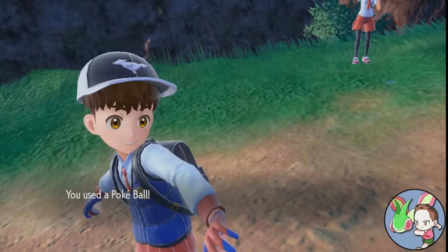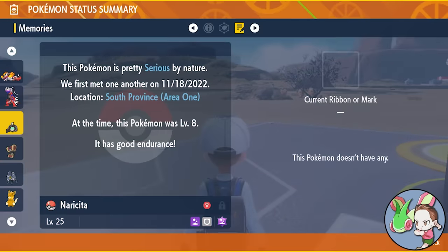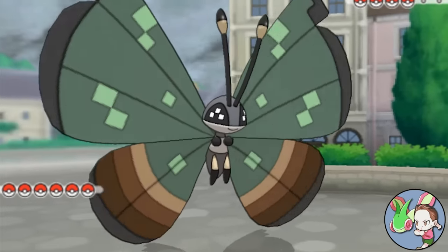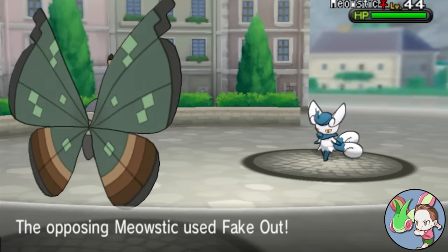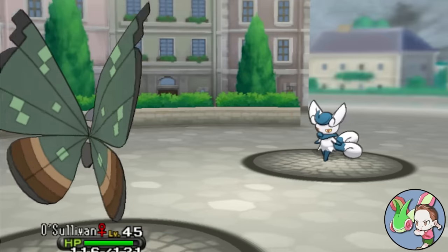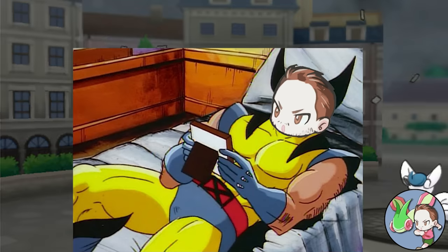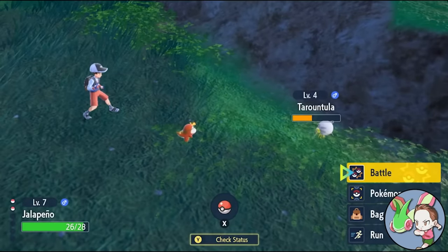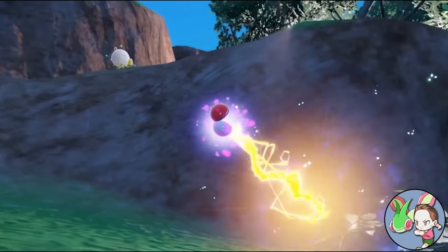That gets us to Nuzlocke rule number 2: you can only catch the first Pokemon that you find on each route or area of the game. Different routes are generally defined by areas that result in a unique met location when a Pokemon is caught there. This rule serves two purposes: first, by preventing you from choosing a specific encounter, it encourages you to try out Pokemon you might otherwise overlook. Second, it reduces the overall amount of Pokemon you can catch, increasing the difficulty of the entire game, especially once you start losing some of your better teammates.